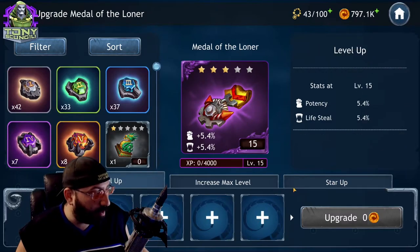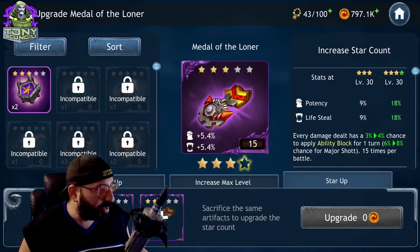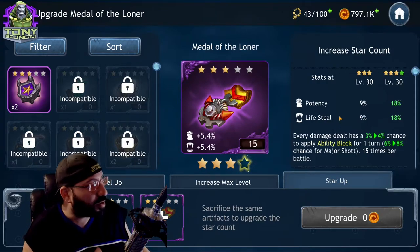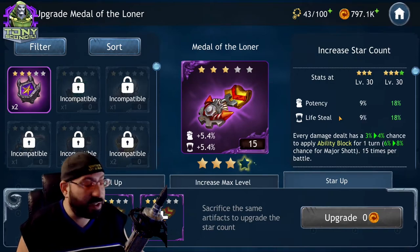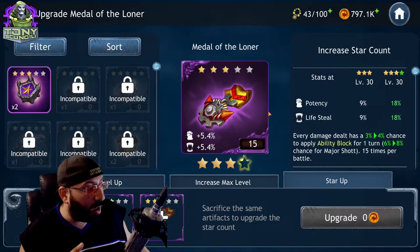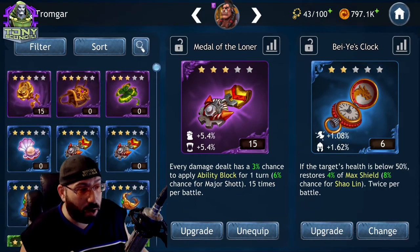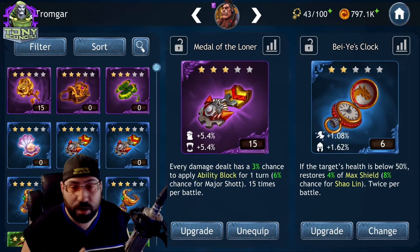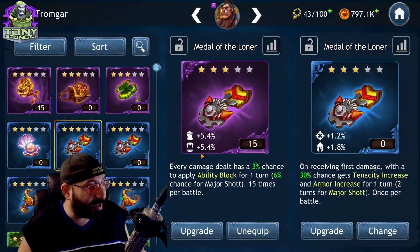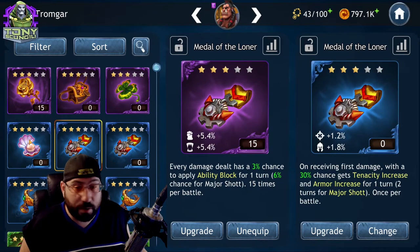Then I believe it goes to 30 or something at four or five stars — I haven't had one in a while so I don't remember the exact numbers. The idea is: when you get a really good artifact, those are the ones you want to start starring up. This artifact has great stats and you can temporarily use it, but generally speaking, any artifact under purple you don't have to treat as critical to your growth — just use it for the stat increase and feel free to upgrade it.